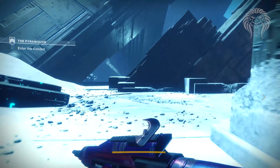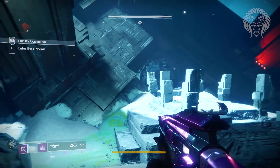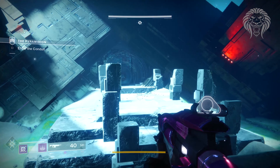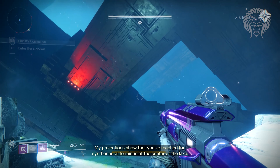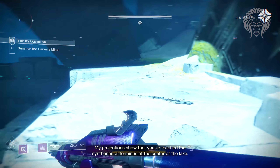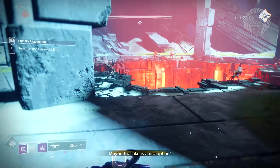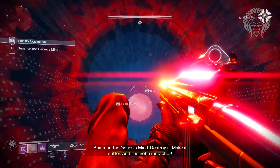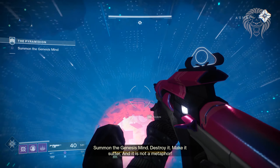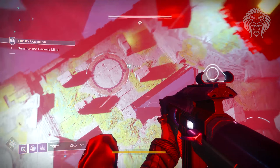I could 100% see some kind of quest or mission in a DLC take you through here — this portal maybe leads you somewhere else in the Pyramidion. The Pyramidion is massive, there's a lot to it we still don't know yet, and it's the sort of thing we saw all the time back in Destiny 1 with areas being reused and repurposed. It also ties into the story of Asher Mir, because the dialogue tells you that the Vex inside the Pyramidion can change reality and reconfigure the layout of the entire place.